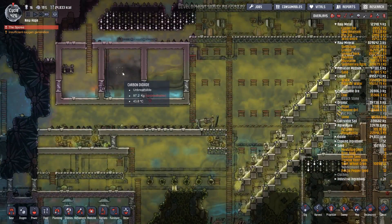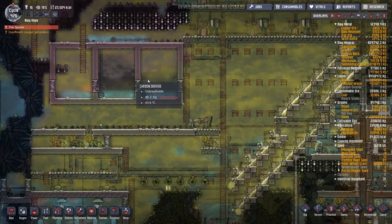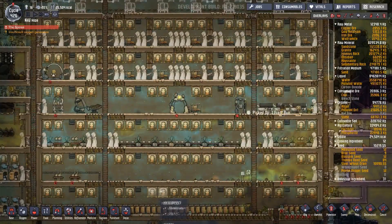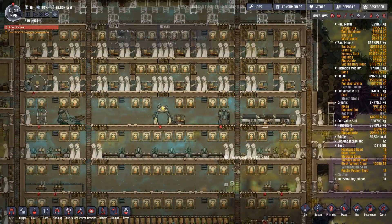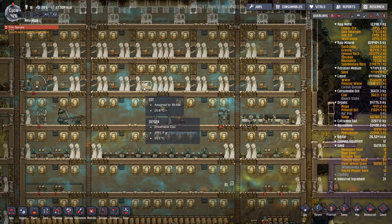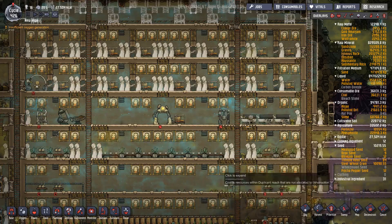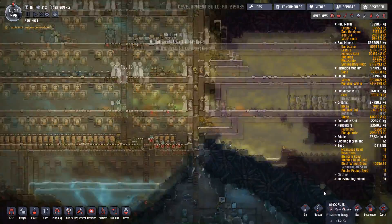This is still working beautifully - 100 odd kilos in here. So there's a lot to be done. What I'm going to start with is looking at the base, extending that out so that we can have more tubes, sort out the food, and make sure the sleet wheat is operational.